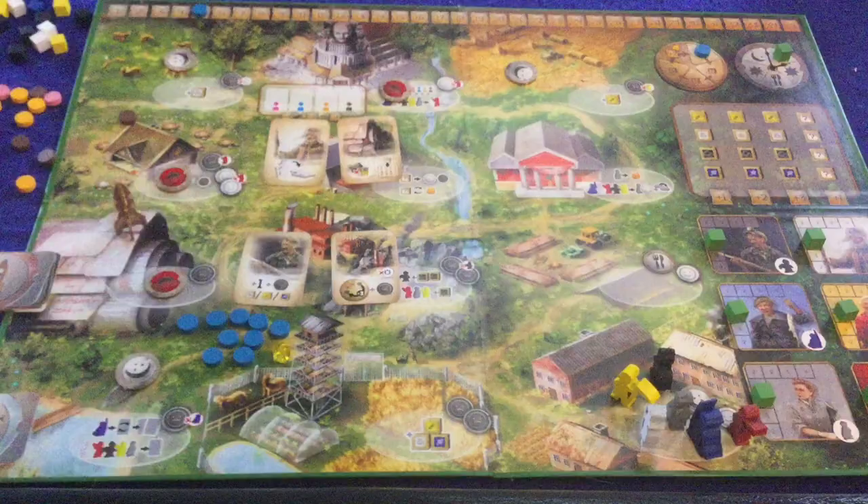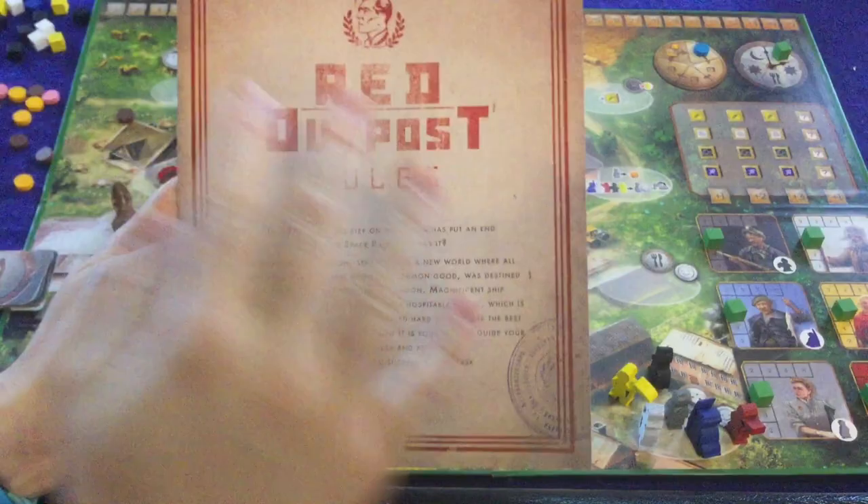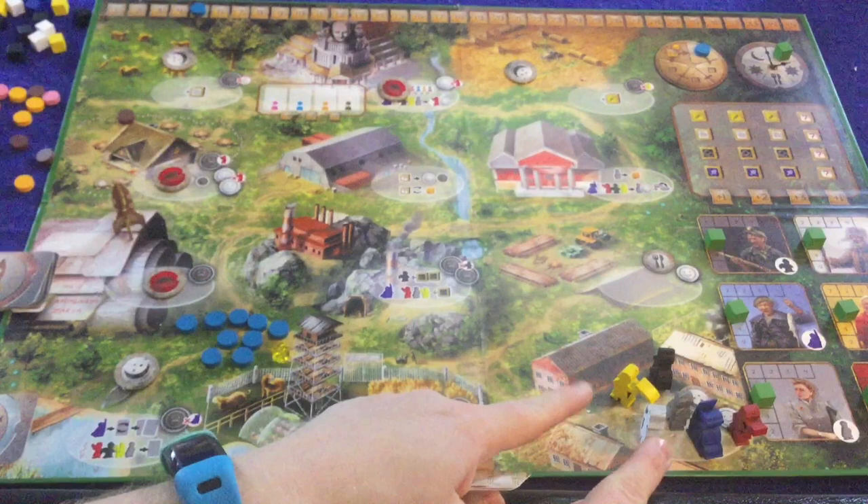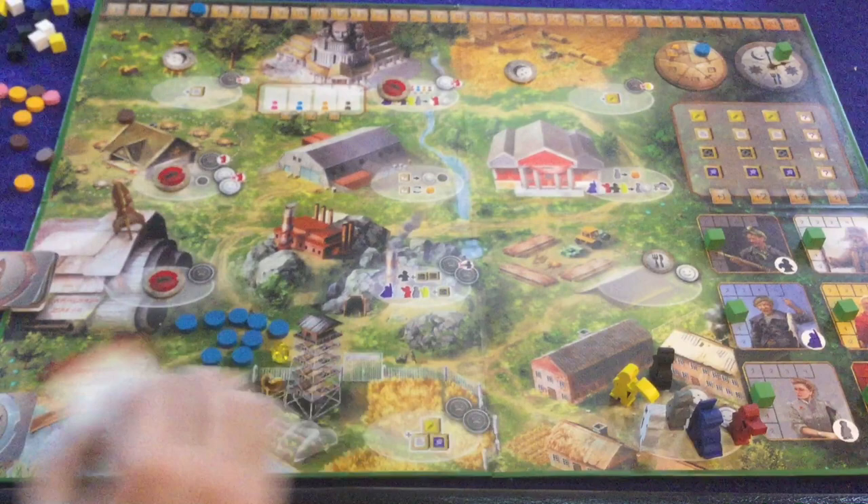We're going to take a look at what you're going to get inside of Red Outpost. First and foremost we have our handy dandy rule booklet — it is seven to eight pages, double-sided, full color, full of pictures, illustrations, and examples, and it got us up and running in no time at all. Red Outpost is a worker placement game, but it's a competitive worker placement game despite the fact you're going to be sharing these six workers.